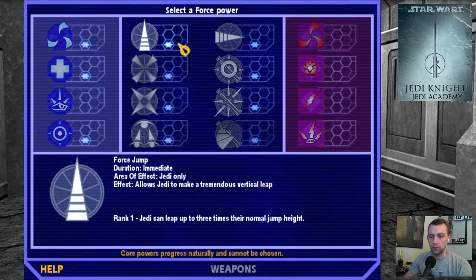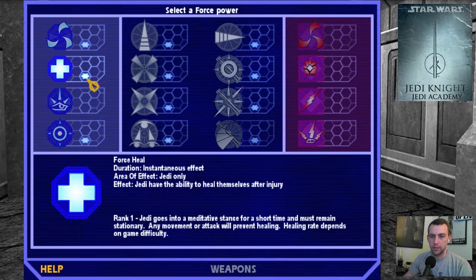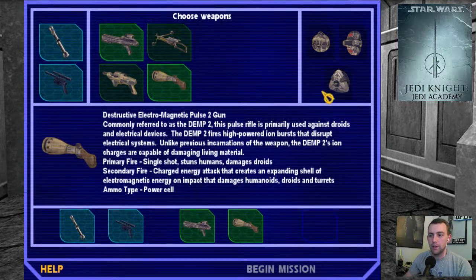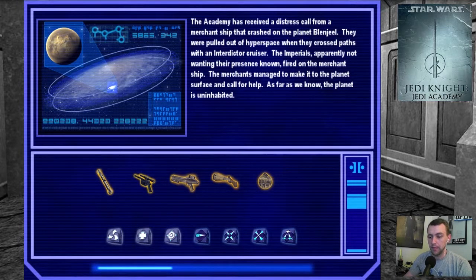Select a force power. We could go dark, but I think we'll just keep on keeping on. Let's do force heal. For weapons, let's go with the traditional blaster. I really don't think I'm going to ever use the other ones, unless I realize that I need to be sniping.